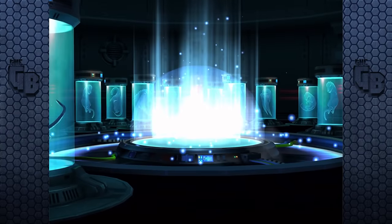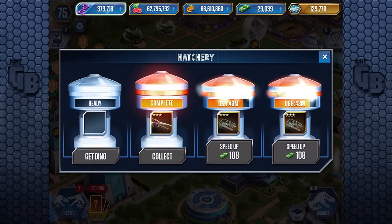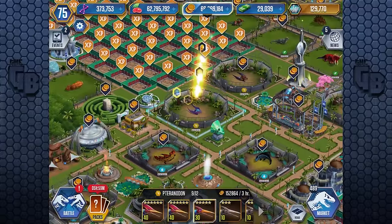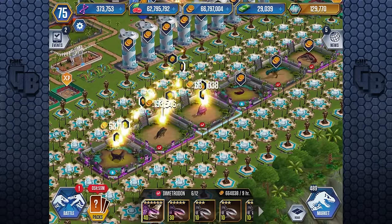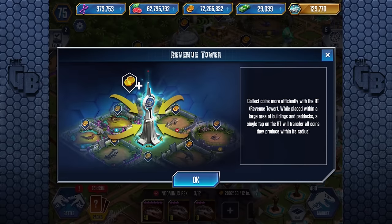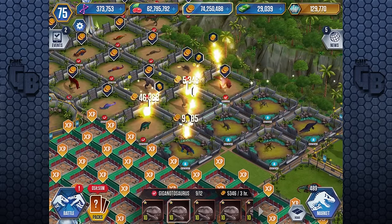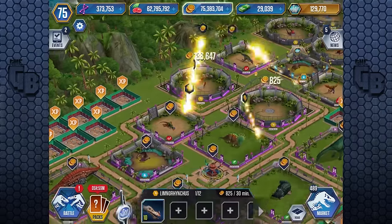We've got new hybrids, we've got new dinosaurs — whether they're released or not I don't know, we'll have a look. The stars look different, like they've got some pixels around the edges. My regular park looks okay. I have taken a hit with my coin because I traded like 24 million coin for about 4,000 DNA, which isn't really that much. But I can collect coin easily — I can't collect DNA like this, or maybe I can now.